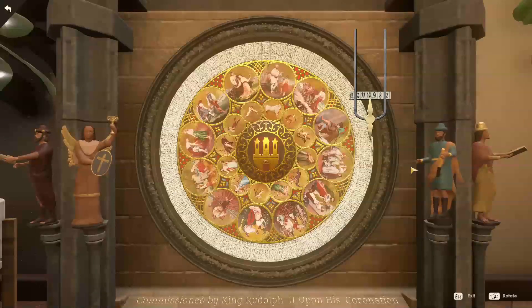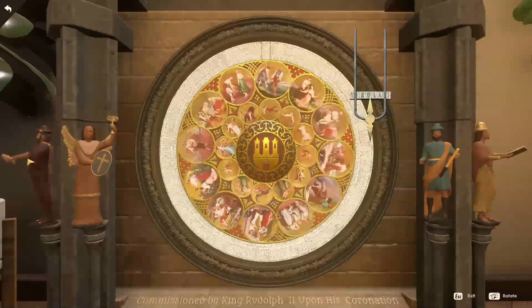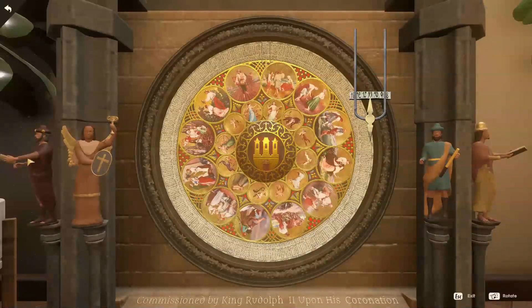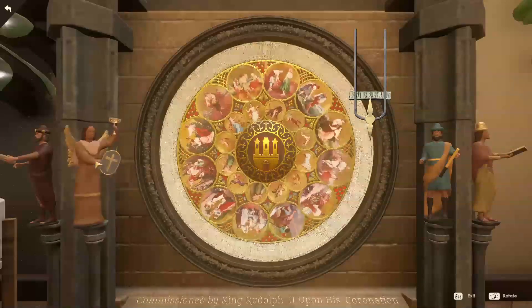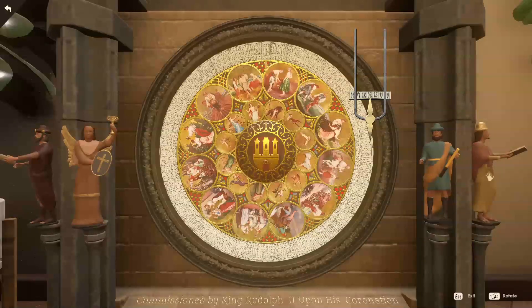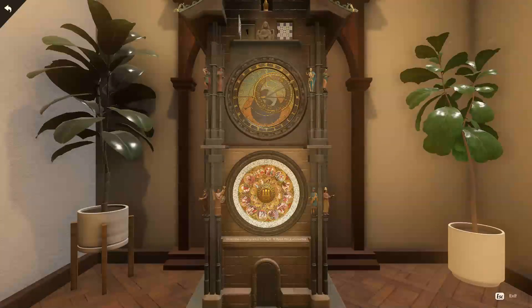I don't know what the hell this is doing. It looks like the only way we can make the move is with this. This only goes 10 or 11 — that's all it does. This goes the other way, 10 or 11. This does basically 12. You have to align the disk to the coronation picture.